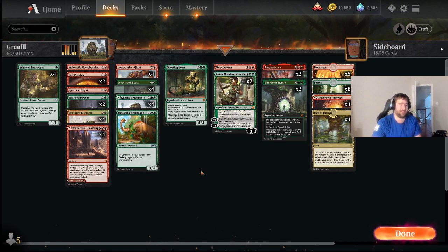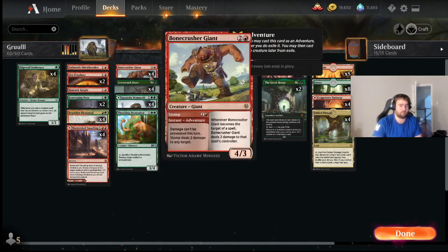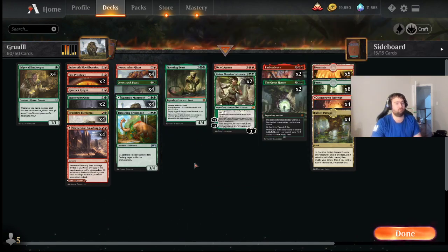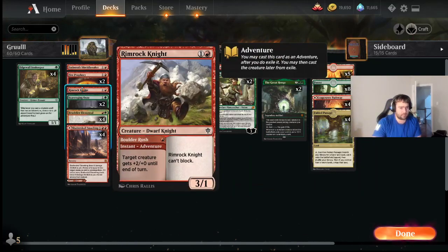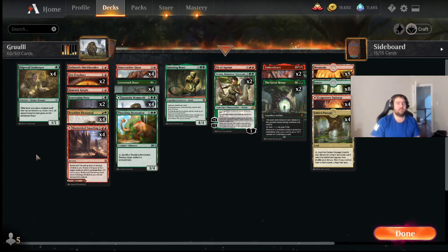Now, not as many adventure creatures as maybe you might see in some other adventure decks, and that's okay. Lovestruck Beast and Bonecrusher Giant are just great cards — we would probably want them in the deck even if we didn't have the Innkeeper, so it's just kind of a bonus synergy. I've seen versions with only Bonecrusher Giant and Lovestruck Beast, but I like having more ways to draw cards off the Innkeeper.